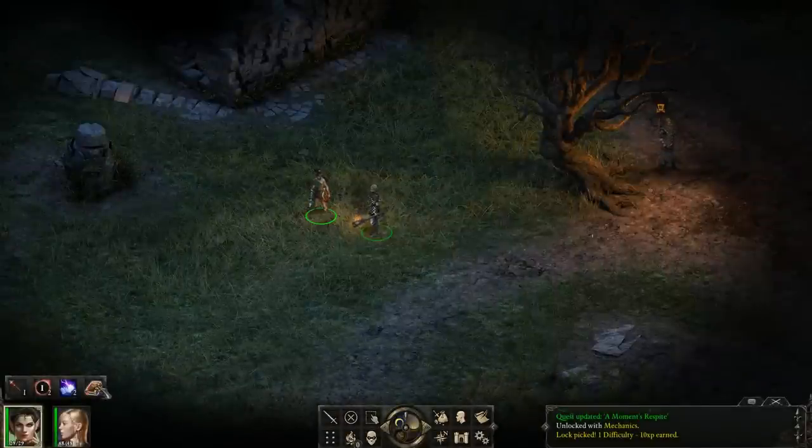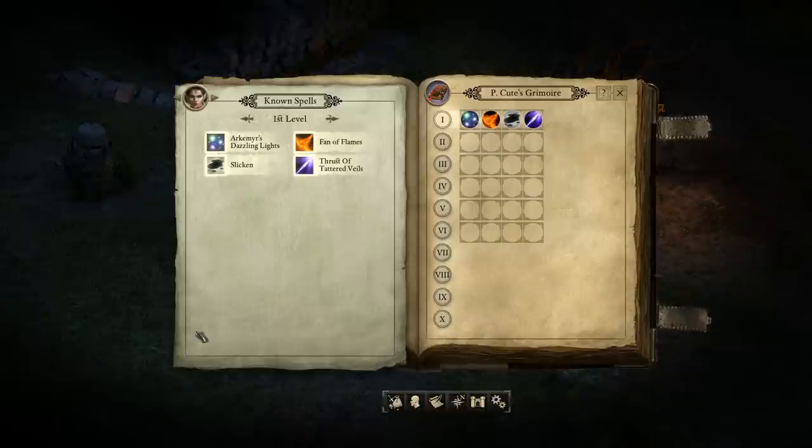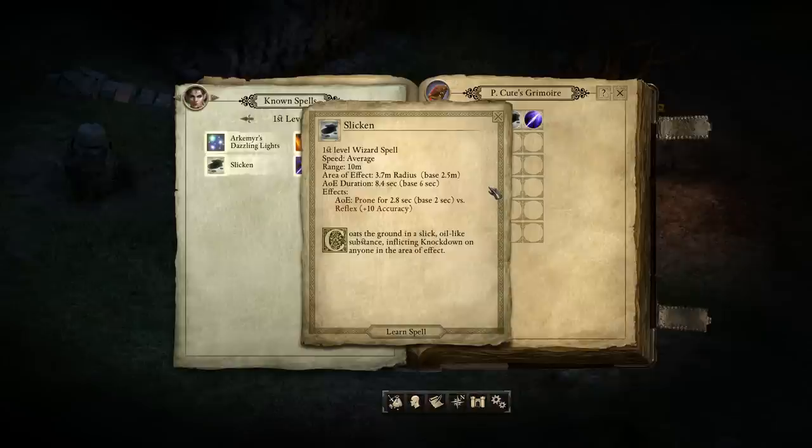Wizards have a Grimoire, which is what they store their spells in. At level 1 you get 4 choices of spells, and I usually get the same 4 spells. The most important spell you want is Slicken. I reckon every person playing a level 1 Wizard should pick this spell because it's excellent.